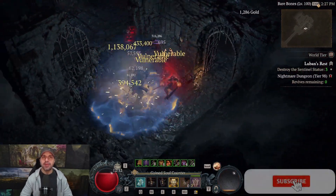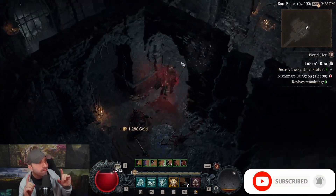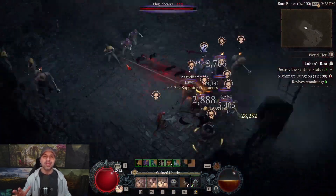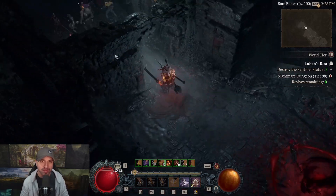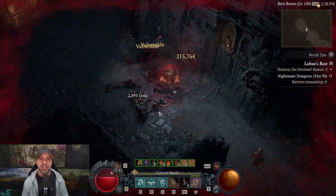Hello everyone and welcome to Action RPG Build Guide Edition. Today I'm ready to drop my new Frenzy basic skill Barbarian for Diablo 4, where we are now clearing Nightmare Dungeon 100s. As always, I will cover every single facet of this build — everything is timestamped in the description below if you need to bounce around. Let's jump right into this.